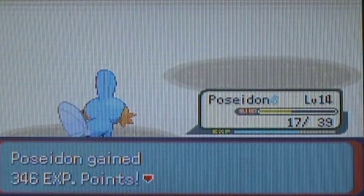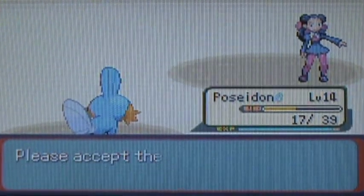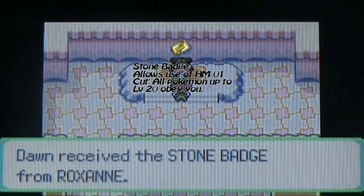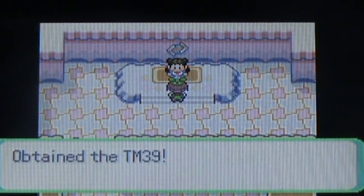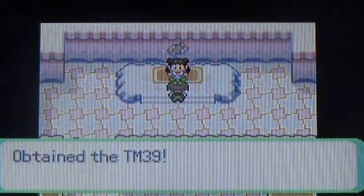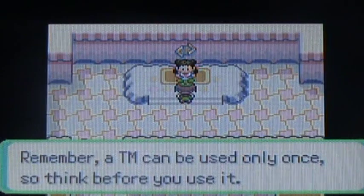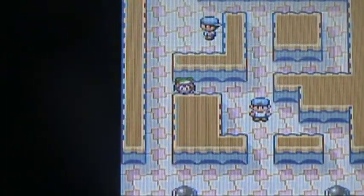That's the first gym fight. It's nothing too scary, nothing too hard. But if you're still having difficulties, remember that trade the guy was trying to negotiate with you — a Ralts for a Seedot. Do that trade if you're still having trouble. I'd recommend getting your Pokemon up a little bit higher than Poseidon was, preferably around level 15, so you have a good one-level advantage. She gives you the TM for Rock Tomb, which is not really that great of a move, so you can pick your poison on whether you want to teach it to your Pokemon or not.